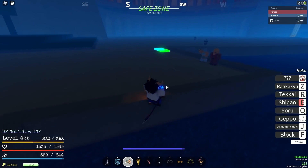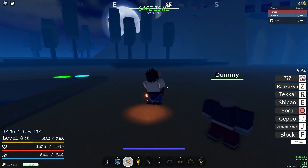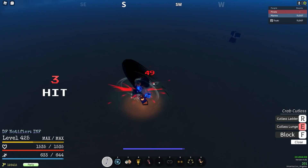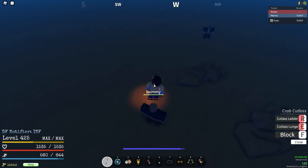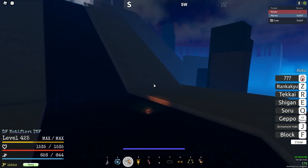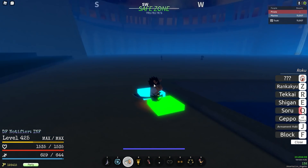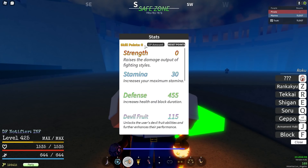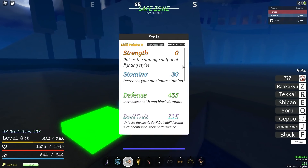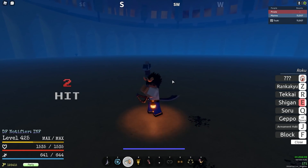Pika is okay, and Tori is one of them since it has burn damage and heals you back, which is great. Hie is not a fruit build because it has stuns — stuns give you M1 opportunities, so Hie is an M1 build. Zushi is obviously an M1 build. Gura is a sword/M1 build. Magu, Mera, Pika you could argue are M1 builds too. Goro is an M1 build. Now we get into the actual stat numbers.